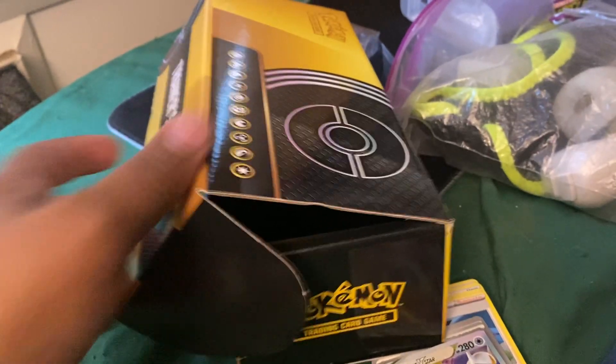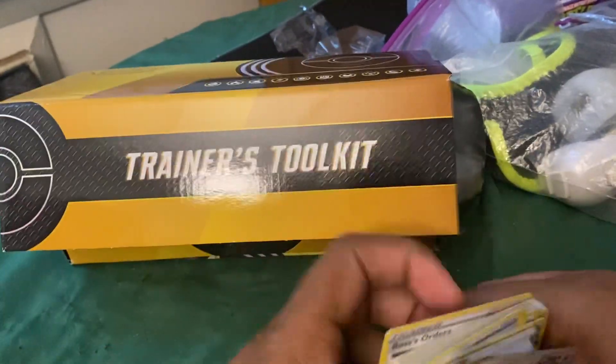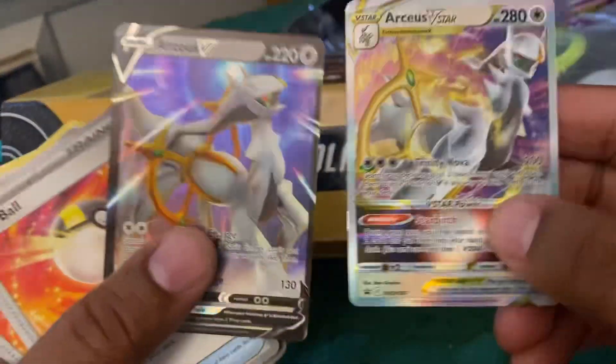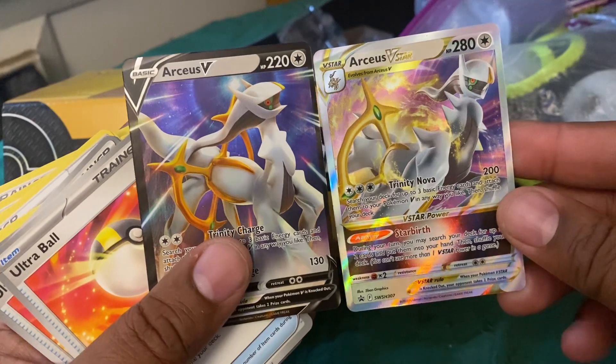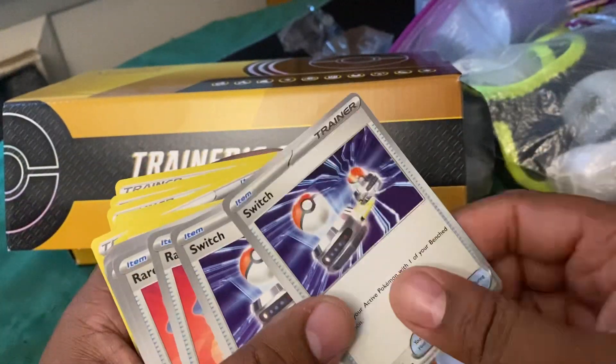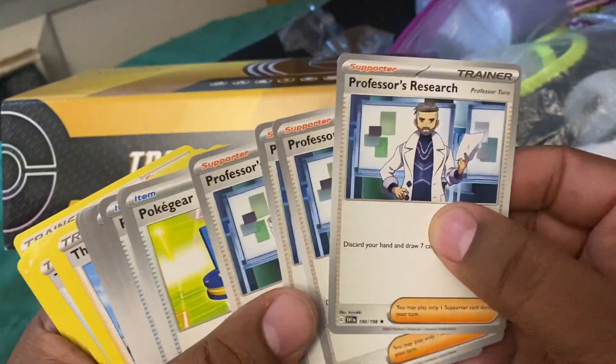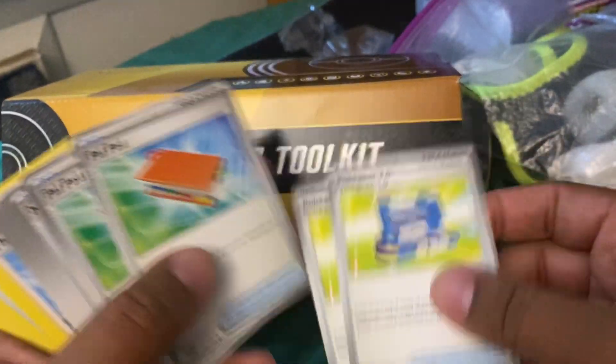I just want you guys to see this - this is the new Trainer Toolkit. I'm going to show you the cards you get in here. You get an Arceus in two different arts, different arts but you get Arceus in here. You get a one-of line of that, two Ultra Ball - you don't really need those - they're good. Switch, not really.